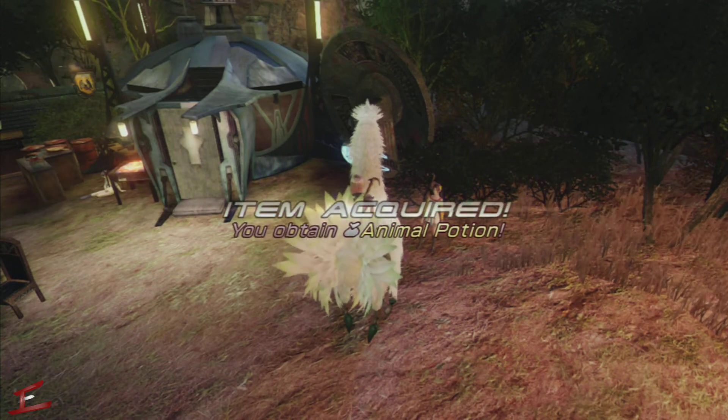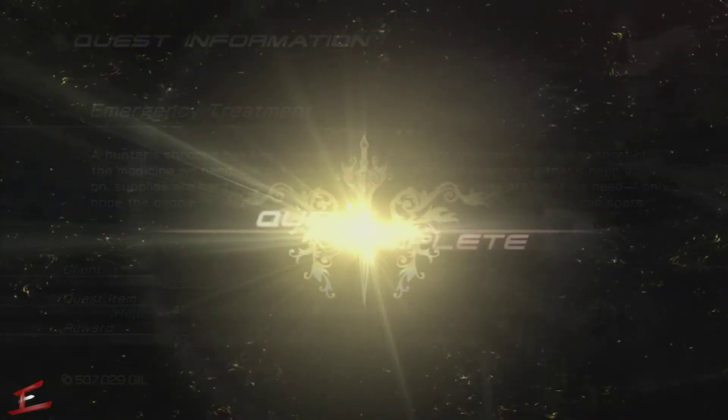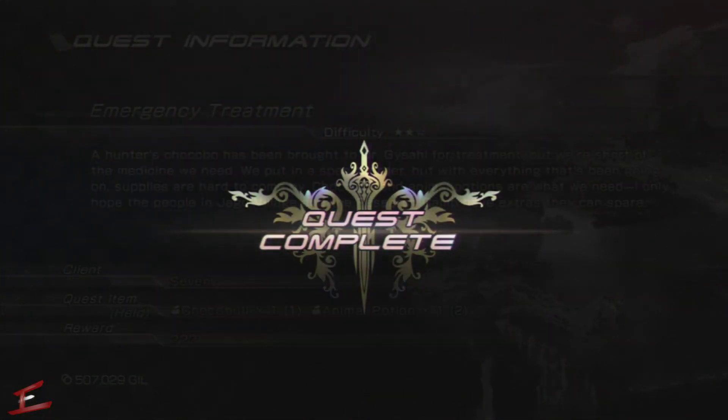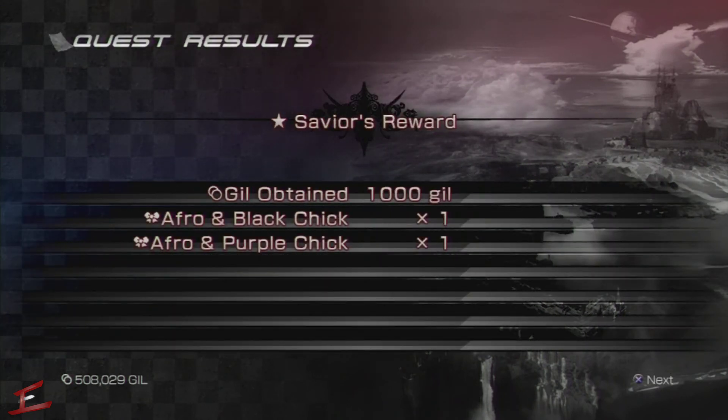Now let's move on to the Choco Bull. For Choco Bull you'll need Chocoborl and Slug Sweets. Chocoborl can be found near the mushrooms during the day in Yard Woods, and the Slug Sweets can be obtained by taking out Rafalza.